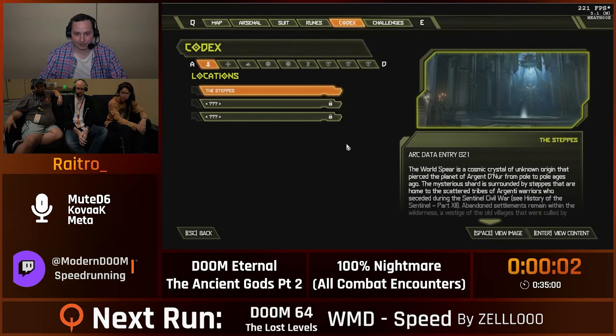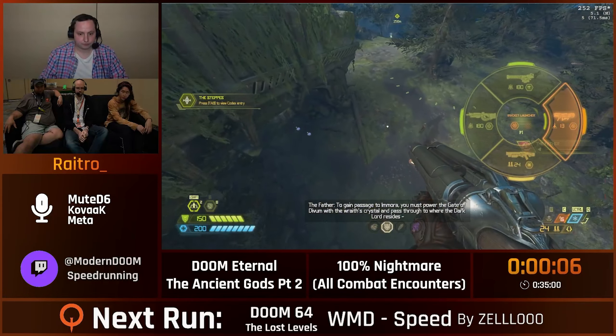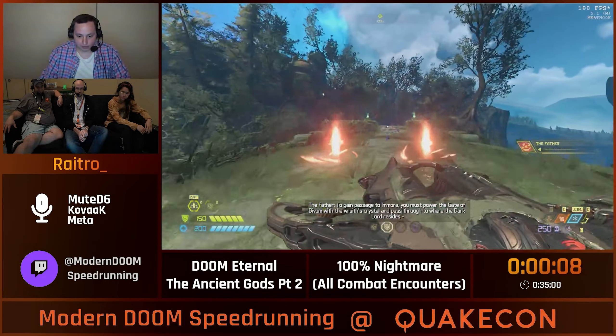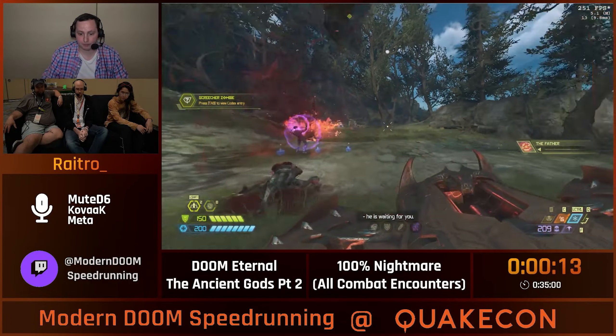First things first, as always, equip air control immediately. The other rooms are optimal though, so that's fine. I'm going to quickly go over this — those are not required encounters. I'm going to do a skip called Fountain Skip.